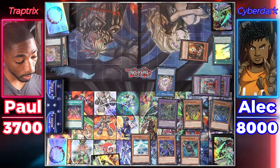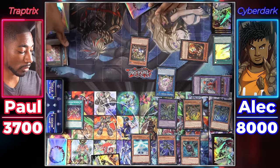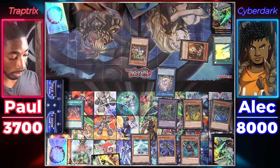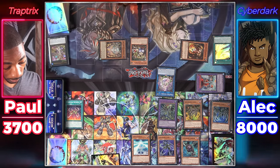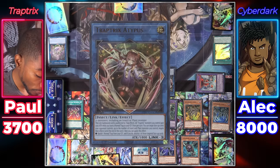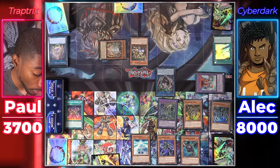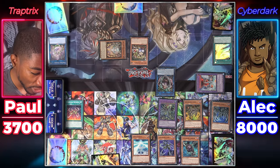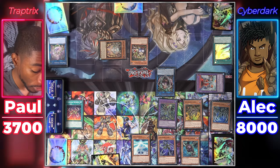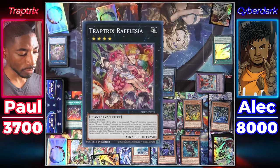Draw for mine. Normal Summon Trap Tricks Dianaea — when it's Normal Summoned I target a Trap Tricks in my grave and summon it in defense. Special Summon Arachnocampa. I'm going to link these two into Trap Tricks Adipus — it's unaffected by Trap effects, all my Trap Tricks gain 1,000 attack while I have a Normal Trap in my grave, and I can target face-up cards up to the number of insects and plants I control to negate their effects at end of turn. Then banish a Normal Trap from my graveyard to destroy one of those targeted cards. I use Rafflesia's effect and set a card. I'll just pass my turn.